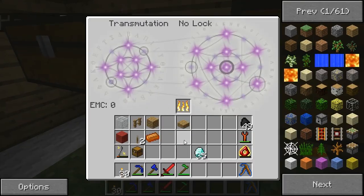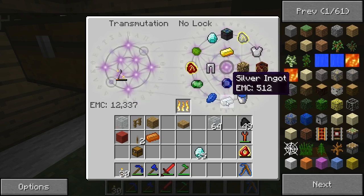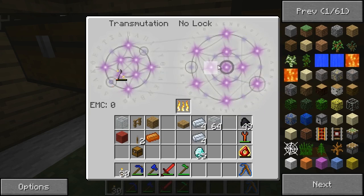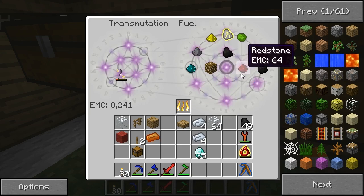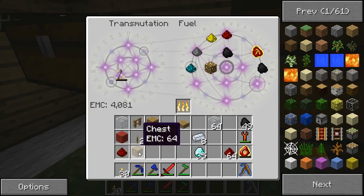I'm going to make some glass fiber cable. To do that, I'm going to first pull out some silver, which is 512, and then pull out some redstone. I'll grab a lot of redstone and keep one spare.